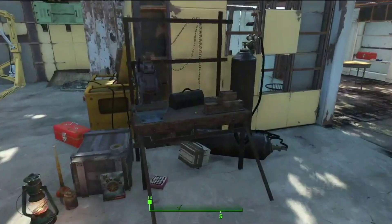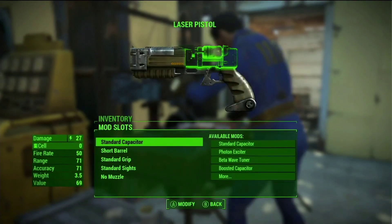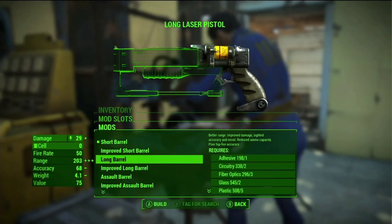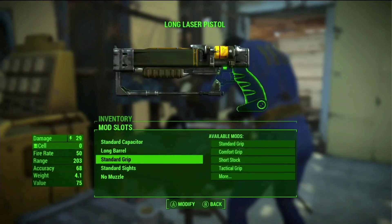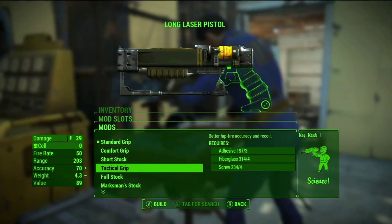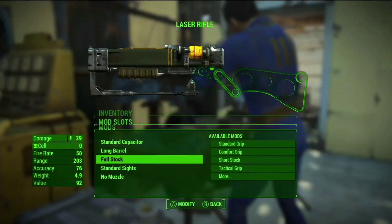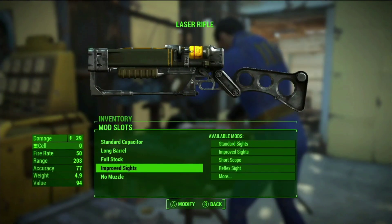And here's what it looks like in the game. We do have over 50 base weapons and over 700 modifications for those weapons. So you could take a basic laser pistol from Fallout — just one of the base weapons — modify that, and turn it into something completely new.